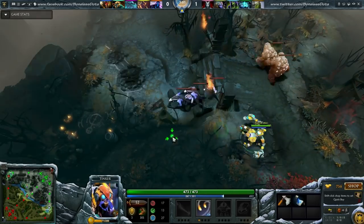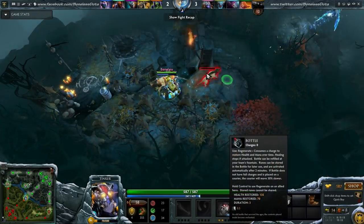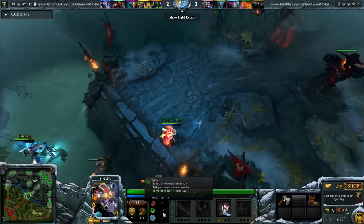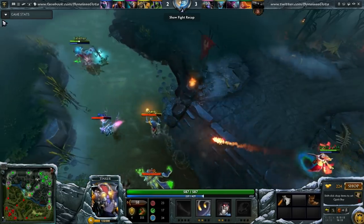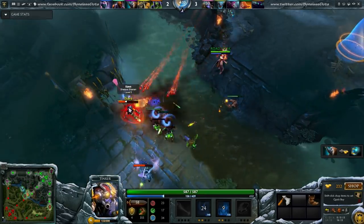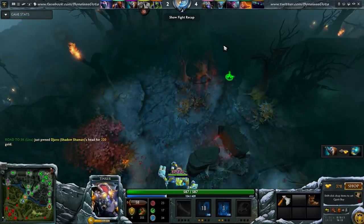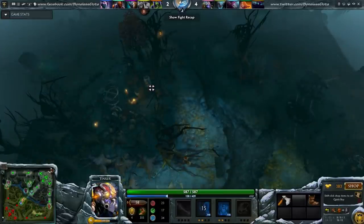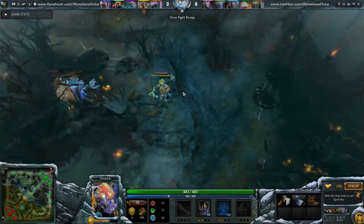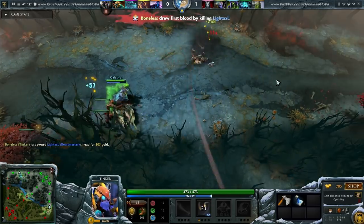Like I said, it's important to save your skill points until you know what you're going to need. In most situations you would want the high level Heat Seeking Missiles as soon as possible, but in some situations Laser can also be really important because of the miss chance. Here for example I realize I can help Lina get a kill in the mid lane, so I level up my Heat Seeking Missiles right away and launch it. This is why I think Tinker is better in the jungle — early on he can participate in ganks on top lane and mid lane with a long range rocket, and you don't even have to fully commit or lose any jungle speed.